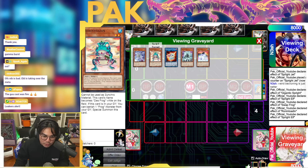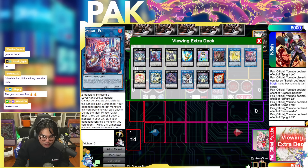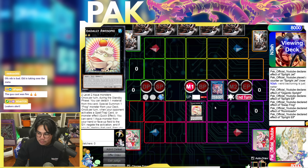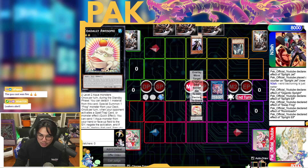Crow is obviously good against Tears — that's the obvious thing. And Crow is also good on your opponent's turn when you end on Elf and Totally Awesome. Even if you draw Crow as a six-card hand, it still trades with Elf's effect to reborn Totally Awesome. Similarly, if you Imperm Elf in draw phase, they can't bring back Totally Awesome — that's another thing to know.